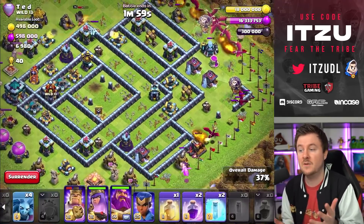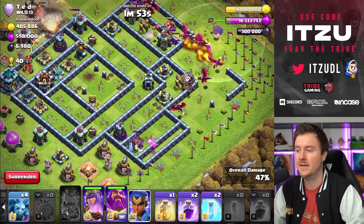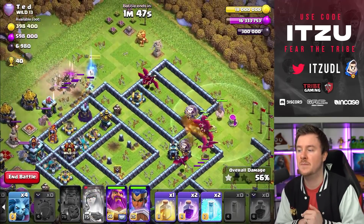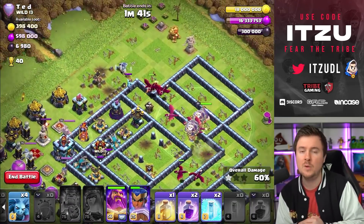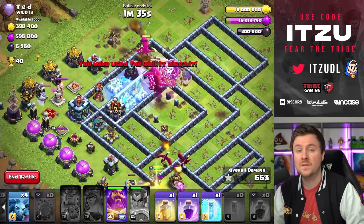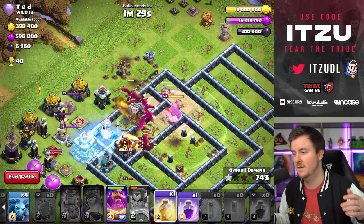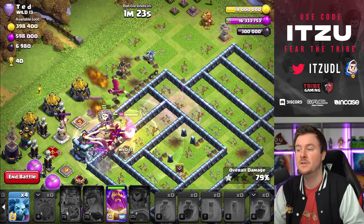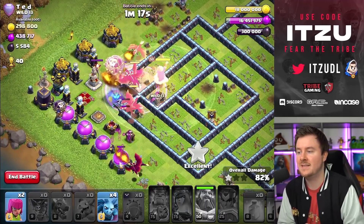We've already taken out so much of this base there's basically nothing left to defend it. Yes, there are two Scatters, but we have the Heal so who cares. I use the Royal Champion at the bottom side because I'm kind of afraid my Dragons might go somewhere else. I'm using the Royal Champ quite early but there are so many Dragons and they're quite tanky. We're also lucky to be facing a Super Mini Clan Castle, which is so easy to handle with this attack strategy.